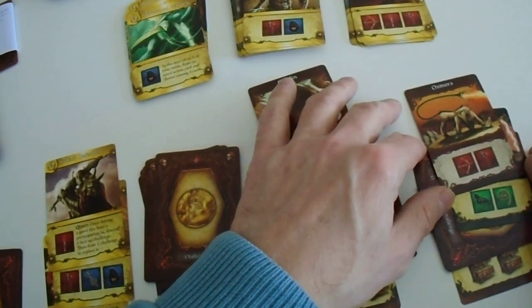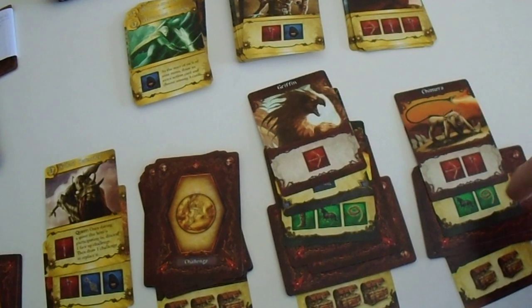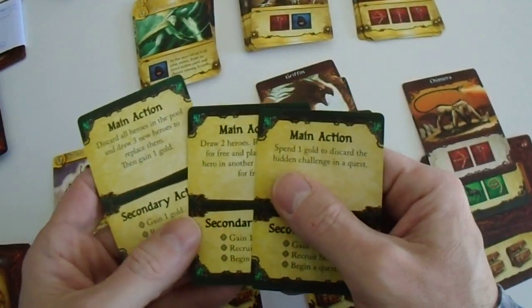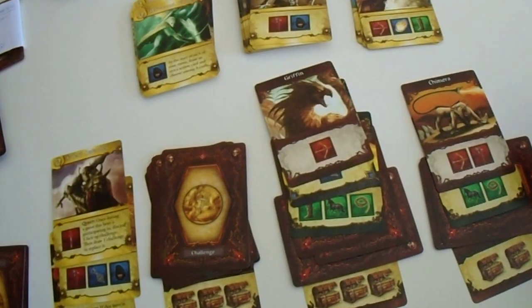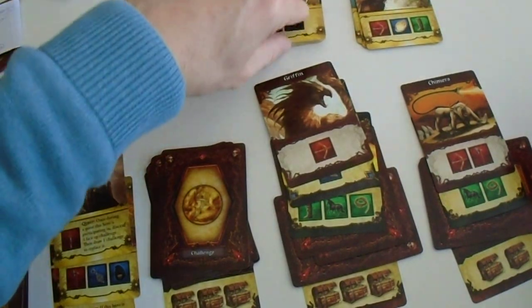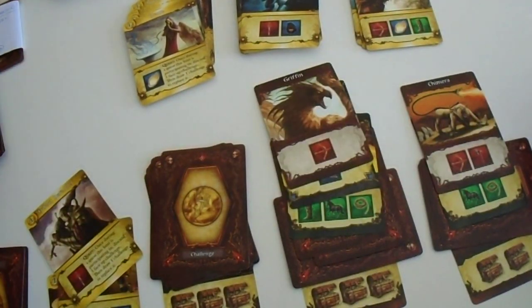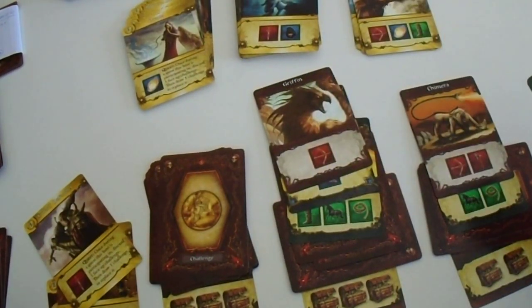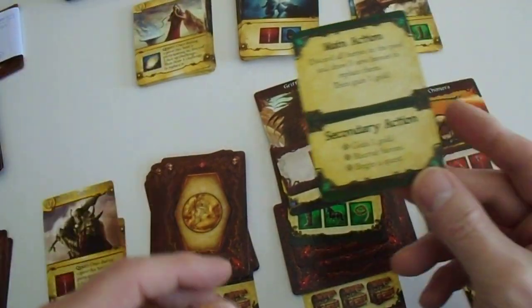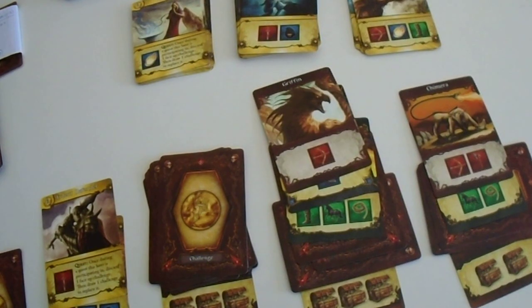We might as well stock up on this. Let's see what we have available. Discard all heroes in the pool and draw three new heroes to replace them. Of course — because these are already... we have this and this. Now we're getting somewhere. Then we gain one gold. That's off the top. Now we can either go questing, which is rather pointless, or we can recruit heroes, but we don't have money.